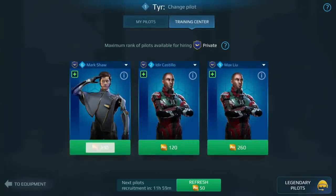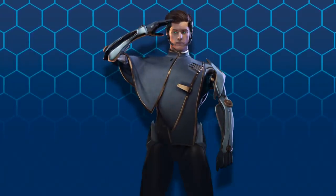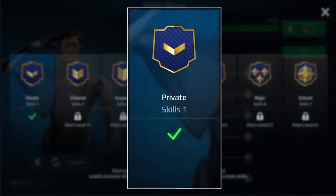Once you hire a pilot, he is forever with you. Pilots can be regular or legendary — we'll talk about legendary pilots later. Regular recruits arrive as blank slates, without skills and ranked private.